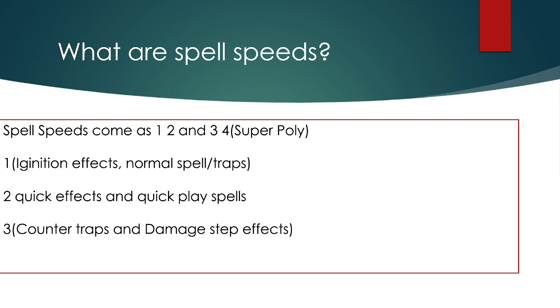Counter traps and attack reduction or increasing effects can be used in the damage step — so Chalice, Lance, and Droplet keep that in mind. A smart play: sometimes you want to take your opponent to the damage step. If they're holding Book of Moon — a Spell Speed 2 — they could flip your monster down to prevent the attack. But if you take them to the damage step, you can use Lance to alter attack values, and then they can no longer use Book of Moon. Reading delays and knowing these windows is very important.